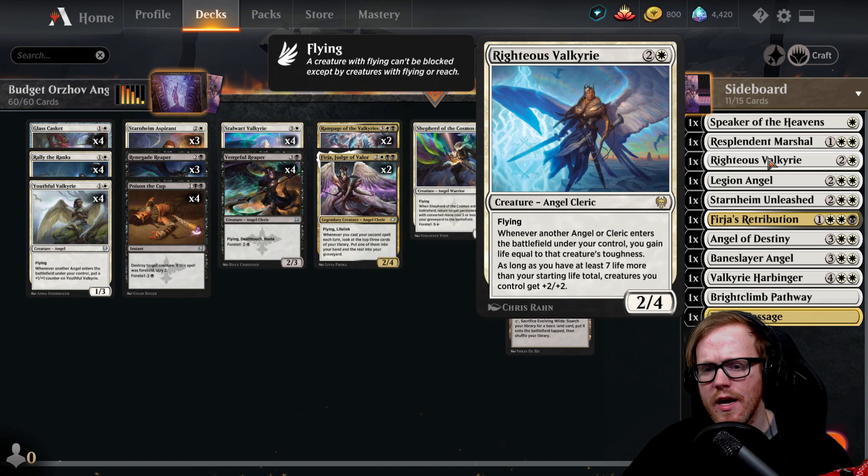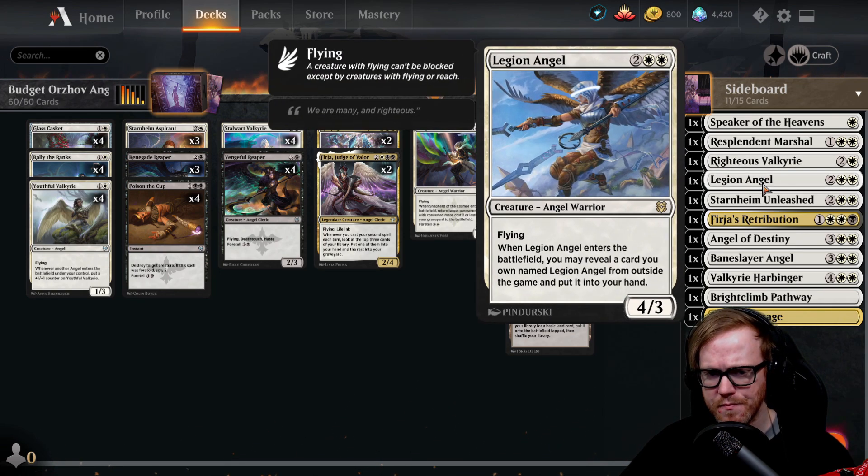Rykis Valkyrie is another angel — a two-four flyer for three mana. Whenever another angel or cleric enters the battlefield under our control, you may gain life equal to that creature's toughness. As long as we have seven or more life than our starting life total, creatures we control get plus two plus two. This can definitely see play just on the basis of its pump ability — combined with our life-gain strategy, it makes our things even stronger beyond Rallying the Ranks.